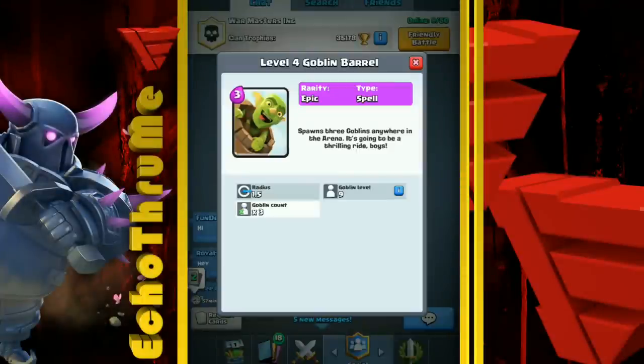What is up my friends, my name is Echo and today I'm here with another episode of Clash Royale 101, where I teach you how to use every card in the game both offensively and defensively. Today we are taking a look at the Goblin Barrel. Thank you for coming to the channel — if you're enjoying this 101 series please hit that thumbs up and let me know in the comments.